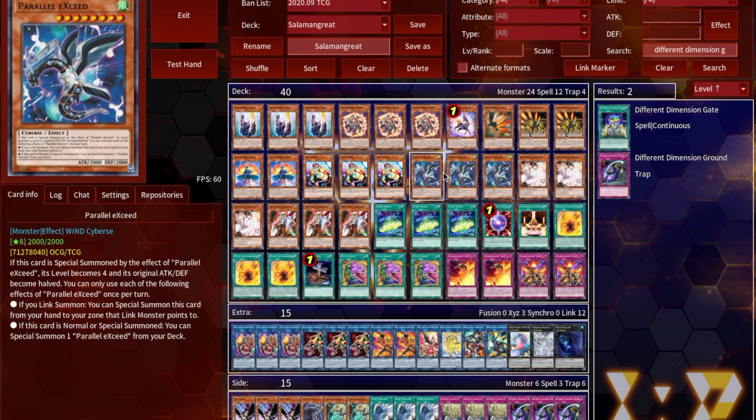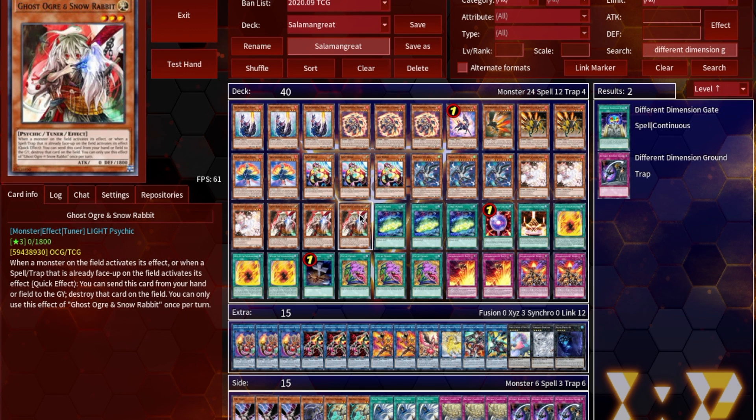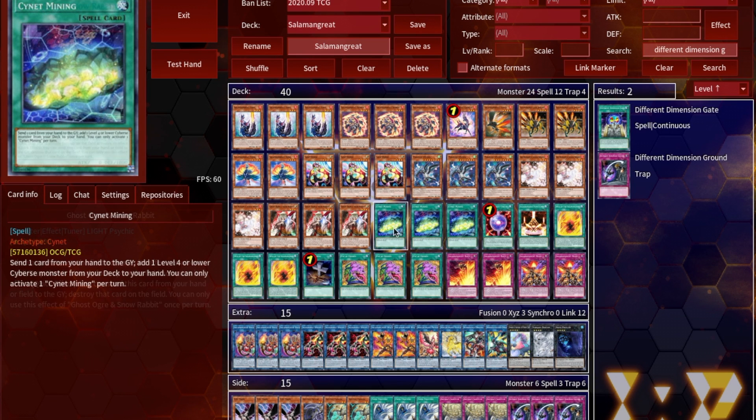Moving on, we've got three copies of Parallelic Seed. This card is basically a one-card Abyss Dweller or a one-card Baguska on its own. Three copies of Ash Blossom for generic hand traps, and three copies of Ghost Ogre and Snow Rabbit. I think these are the best two hand traps you can play on this budget — Ghost Ogre stops Numeron Network and Ash Blossom stops everything else.